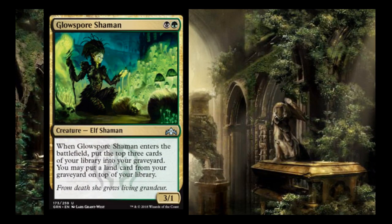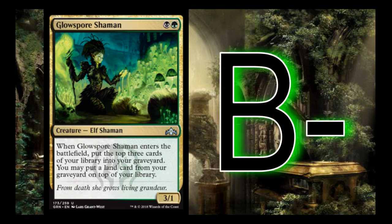Glow Spore Shaman is one of our big undergrowth enablers. It's a black and green for a 3/1 — that 3/1 means it's going to trade in almost any combat situation. It advances your undergrowth when it trades and again when it dies. When it enters the battlefield, you put the top 3 cards of your library into your graveyard, and you can put a land from your graveyard on top of your library. You normally don't want that last part unless you're very land-screwed. I give it a B- and think it's very important for any Golgari list.